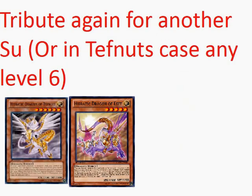Now we're going to tribute again for another Sue in our hand. But if you don't have a Sue and you special summoned Tefnuit at the beginning of the turn and you haven't normal summoned yet, if you have any normal vanilla Dragon that's level 6 or any Dragon that's level 6 in your hand, you could just do that too. He'll still special summon another vanilla and you'll have two level 6 Dragons that you can Xyz with again.